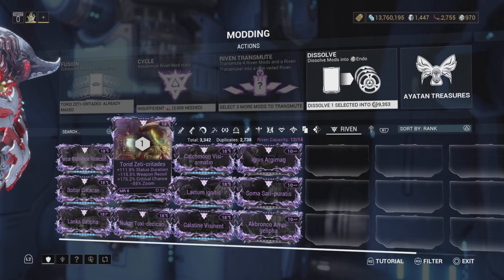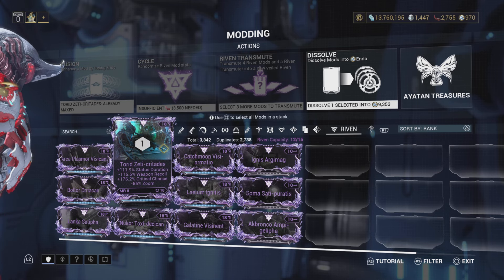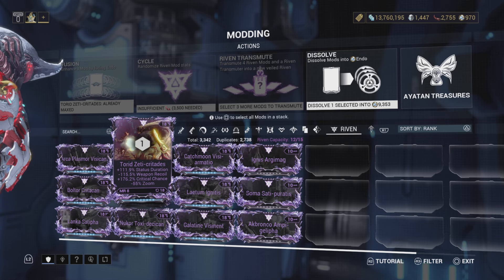I don't mind this one, but I want to try to change it up if I can. I want to get critical chance and multishot guaranteed, or try to get critical chance and critical damage as my two main stats. So I will see you when I re-roll this.